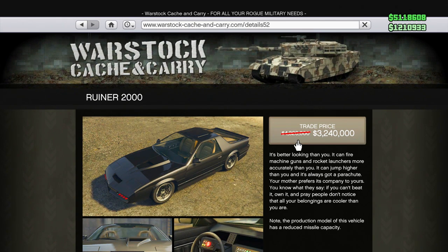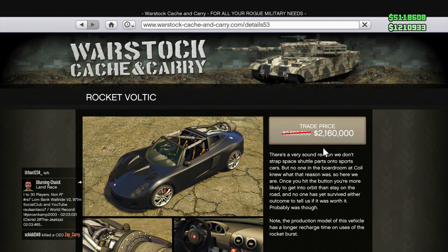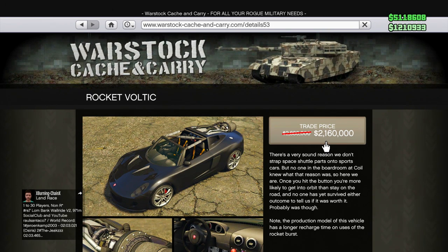Up next, you've got the Ruiner 2000. I know a lot of people that have bought it at this price. My trade-in price brings it to $3.24 million, which is actually pretty cheap considering its original price is $5.7 million — so that's a pretty good deal. You've also got a pretty great deal on the Rocket Voltic, which I believe was originally like $3 or $4 million. Now with this discount, on my trade-in price, it is $2.16 million — a pretty cool vehicle that is definitely useful for a lot of different situations.